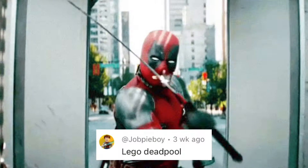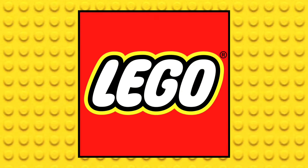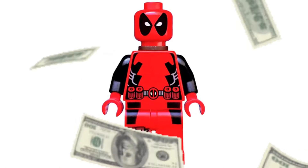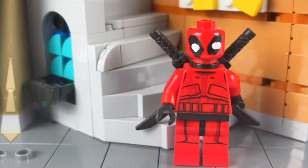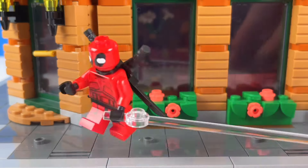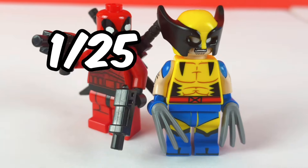Starting with Deadpool. Recently, Wolverine and Deadpool dropped and it broke records. LEGO only made one Deadpool minifigure a while back, making it really expensive. I started off by grabbing detailed red legs and a torso from a Star Wars Sith Trooper. I decided to paint the mask of Deadpool. This custom turned out really great, but now there's only 1 out of 25 minifigures that we've built.